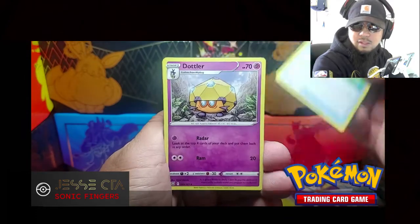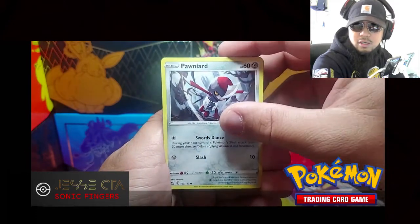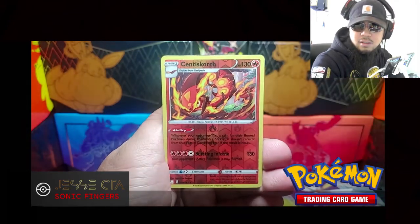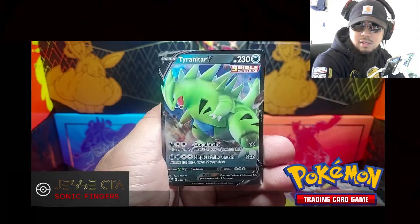Phantom Waves, Dotlar, Dewblade, Cubone, Pawniard, Hondaur, Shinx, Gligar. Scent of Scorch is the Reverse Holo and the Rare. Tyranitar V!